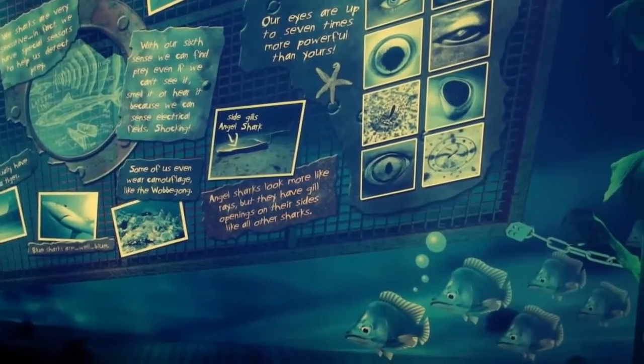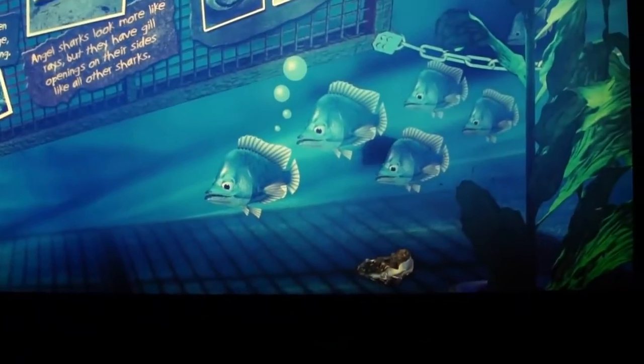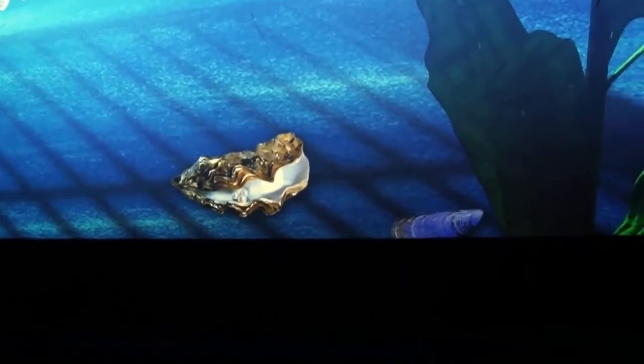It's three pearls inside the oyster that make a white classic or three-circle hidden Mickey. It's tiny, but I think it's a good one.